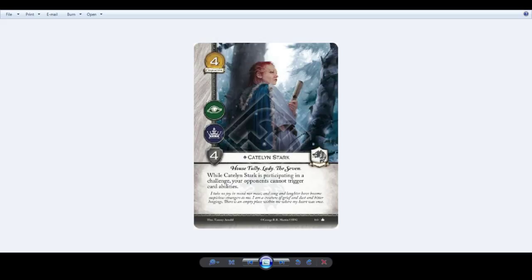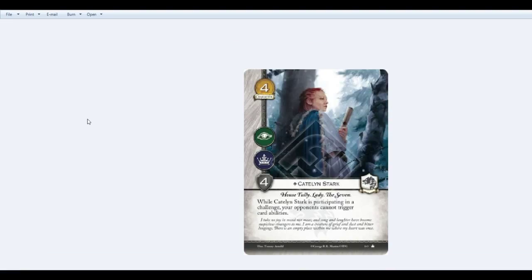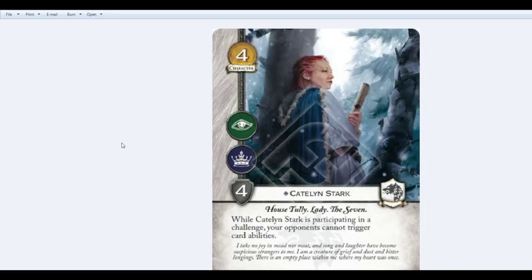One card that came up with some questions was Catelyn Stark. She has a very interesting ability, and while Fantasy Flight Games has done an excellent job of clarifying as much as they can in the game, there are still some ambiguities that slipped through, and there are some cards that may still leave people scratching their heads. This is one that did with my group.